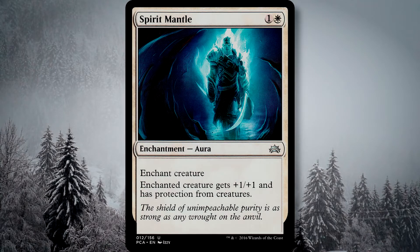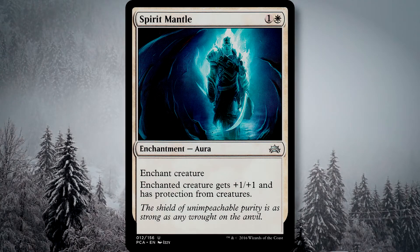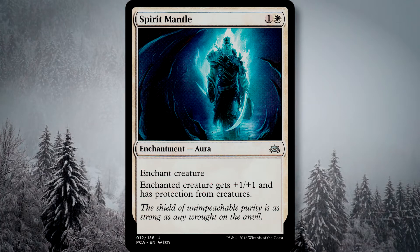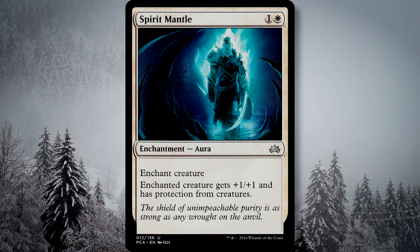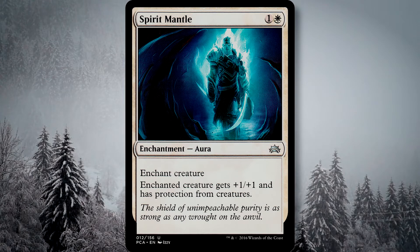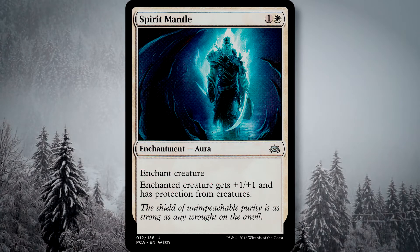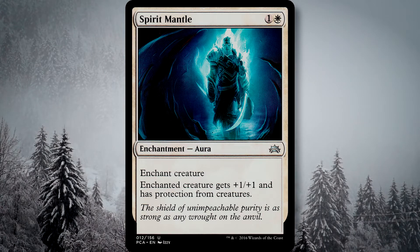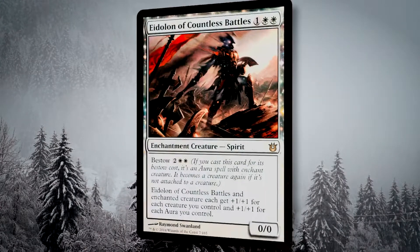Spirit Mantle is also fun, essentially making the enchanted creature unblockable. I love this sort of innocuous card that doesn't seem to give a super big buff, but when you look at it from the context of a creature — possibly Doran — being enchanted with five or six buffing cards, suddenly this becomes a lot more dangerous when creatures can't touch it.